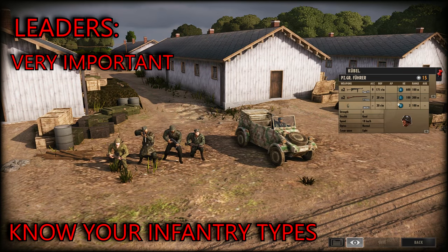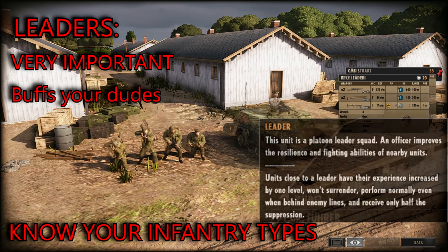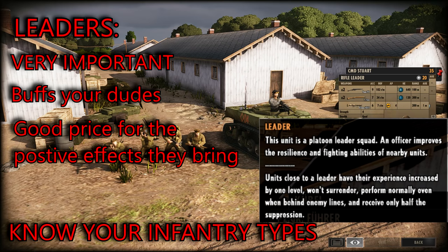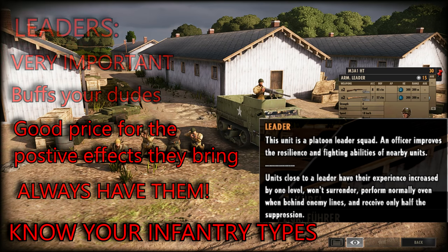And then you've got your leader units, and they are extremely important to make your infantry an effective fighting force inside a town. They don't just increase your infantry effectiveness by one star but also make it so that your guys take half the suppressive damage they would otherwise, meaning they can move up faster without having to stop because they are suppressed by a machine gun from far away.